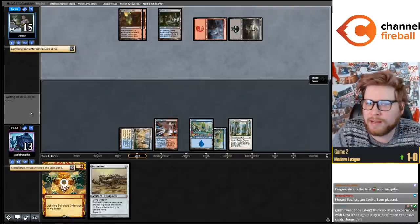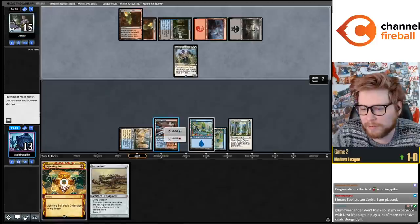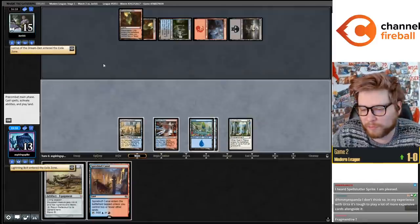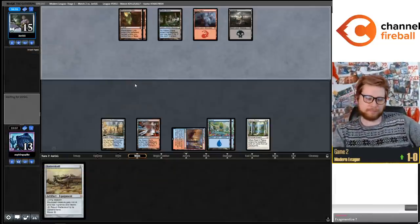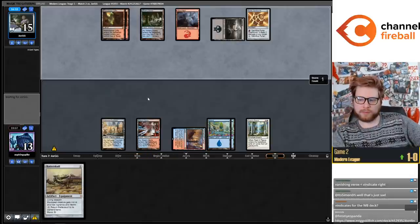I was messing around with some different versions this morning of this deck, and I would be lying if I said I didn't have a few different Riptide Laboratory shells for Spell Stutter Sprite. I thought for sure this was going to be Thoughtseize.